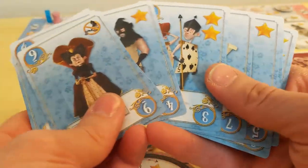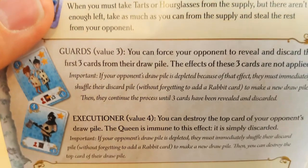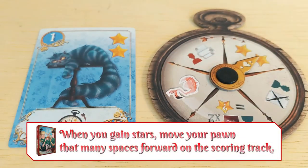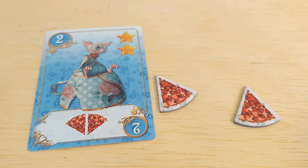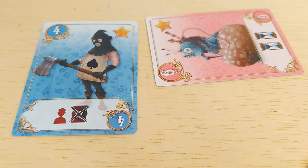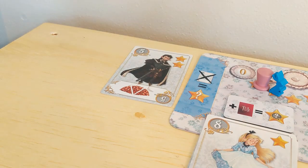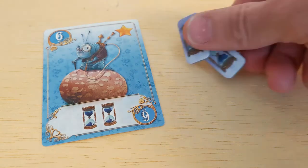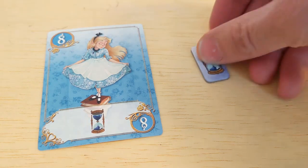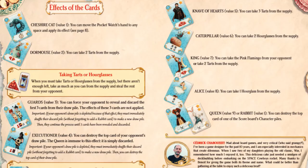Let's have a quick look at all the characters' abilities. These abilities are represented in icons on the cards, but some of those icons warrant a little further explanation. I'll leave a cheat sheet up while you're taking your turns, so don't feel like you need to memorize all these abilities. The Cheshire Cat allows you to move the hourglass hand to any space and apply its effect — remember to refer to the back of the rulebook for these effects. The door mouse gains you two tarts from the supply. The guards force your opponent to reveal and discard the top three cards of their deck. The executioner destroys the top card of your opponent's draw pile — when you destroy a card, place it face up on your side of the scoreboard, and if there are any stars shown on the card, move your player pawn forward that many spaces on the score track. The knave gains you three tarts from the supply, the caterpillar gains you two hourglasses from the supply, the king gains you either two tarts from the supply or control of the pink flamingo, Alice gains you one hourglass from the supply, and the queen and the rabbit both destroy the top card of a scoreboard character pile of your choice.